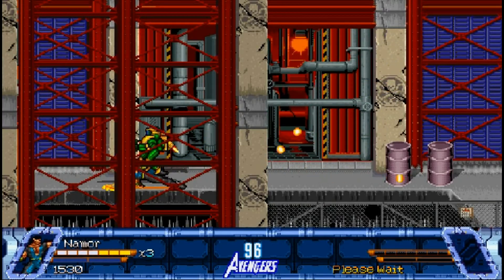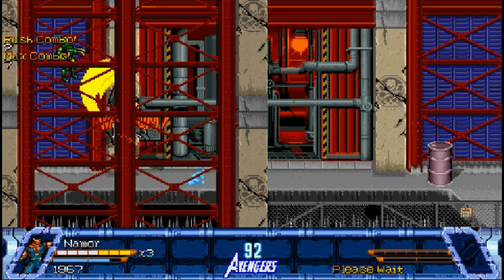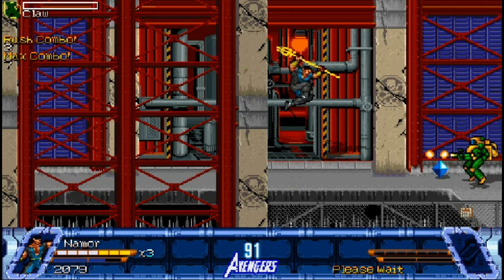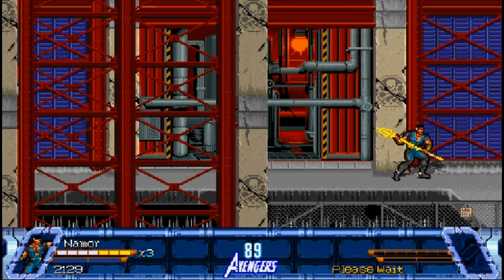Not as fast as Quicksilver, mind you, but Sub-Mariner is definitely one of the faster characters. It's best to play this segment as a 2D side-scrolling section and not move up or down too much at all, otherwise you will end up falling into the pit and losing a whole life.